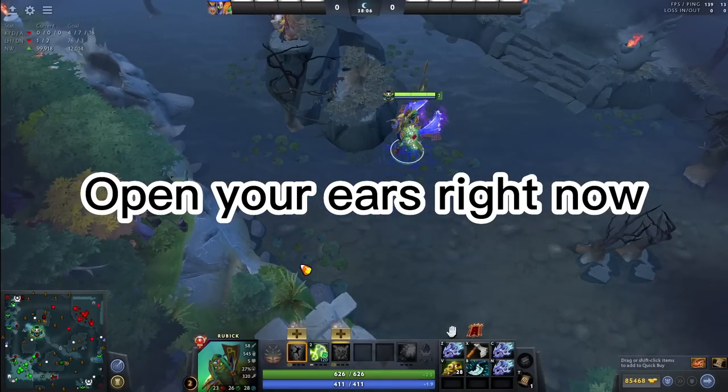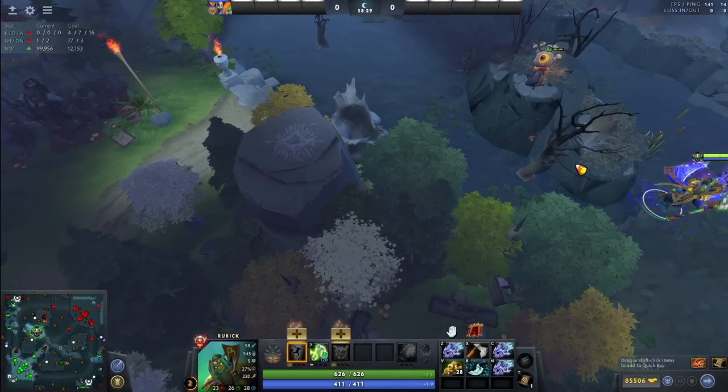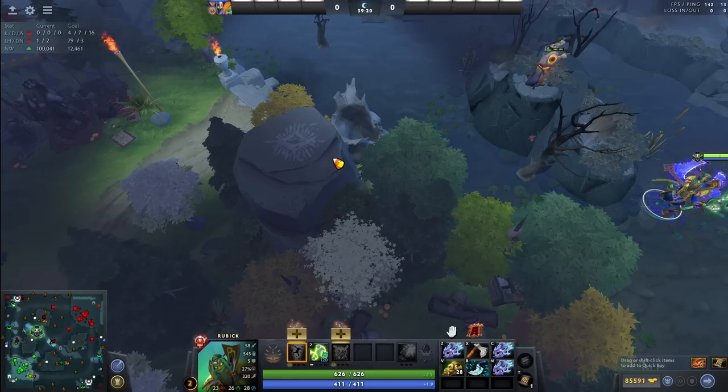Please listen to this point: stop warding cliffs or portals. It is terrible. If you ward cliffs, please defend them — do not just ward them and let the enemy check and get a free deward every time. I know it's sometimes just laziness, but if I'm serious in a game I'm never placing a ward on a cliff unless it's during a team fight or I know I'm going to play in that area in the next 30 to 60 seconds. People are always checking cliffs and portals, especially if they spotted you nearby even for a millisecond.